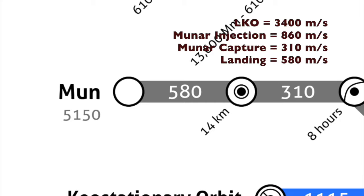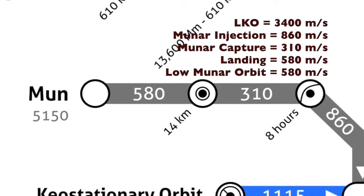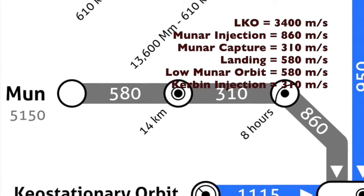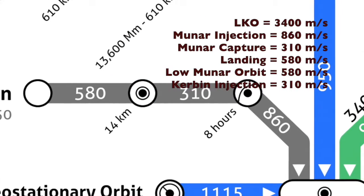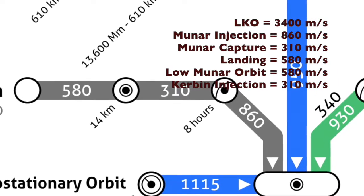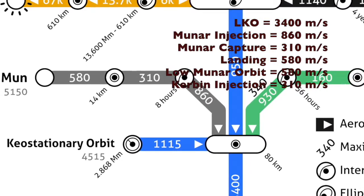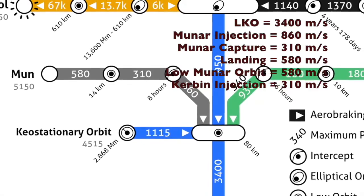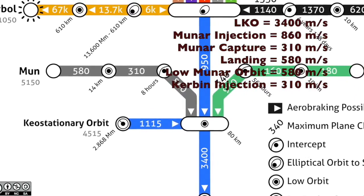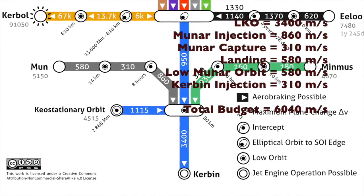Now we're on the surface of the Mun and we want to get back. Thankfully, these numbers are all the same in the reverse direction. This 580 meters per second gets us into low lunar orbit, and then another 310 meters per second ejects us from the Mun's SOI and sends us back towards Kerbin. It turns out that is all we need — we don't have to burn fuel to lower ourselves into a low Kerbin orbit and then land because Kerbin's atmosphere and our parachutes will do that for us. Adding this all up gets 6,040 meters per second.